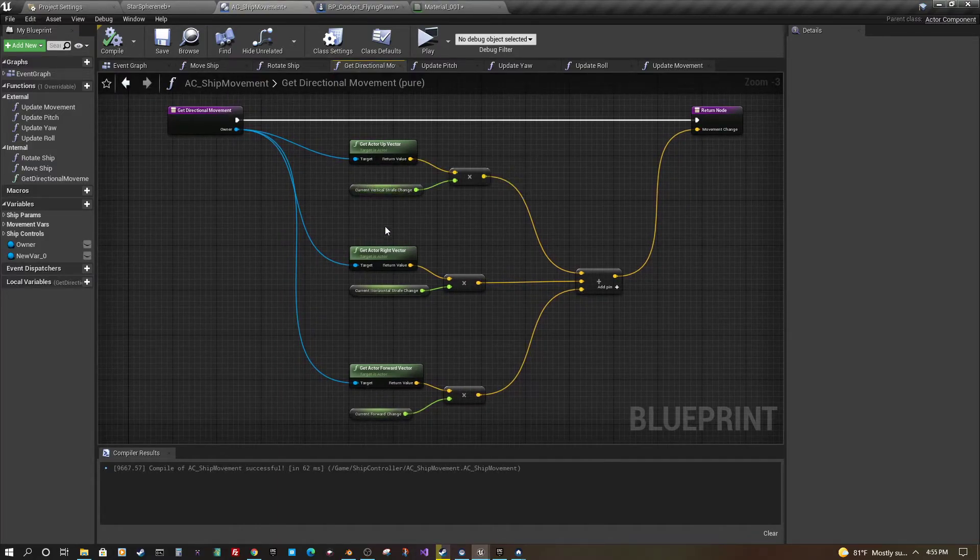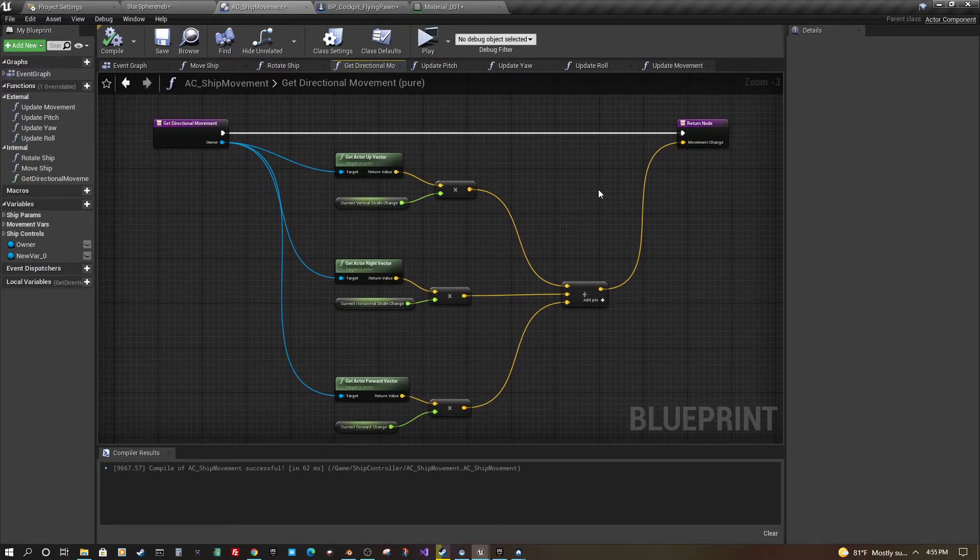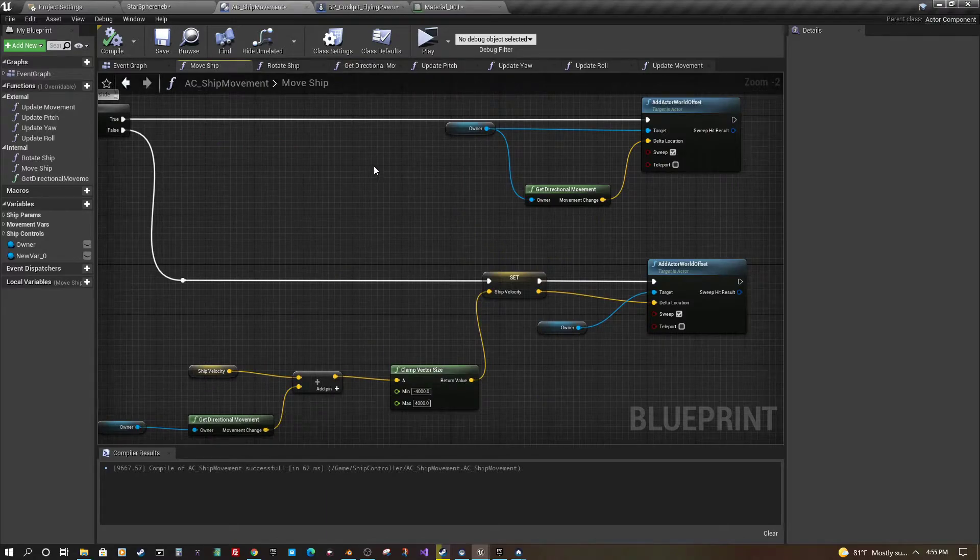Both modes use the directional movement function, which takes a bunch of inputs from the player — a vertical change, a horizontal change, and then the forward change. So it's looking at up and down, left and right, and forward and backward, taking all those in and applying them to the ship's movement.